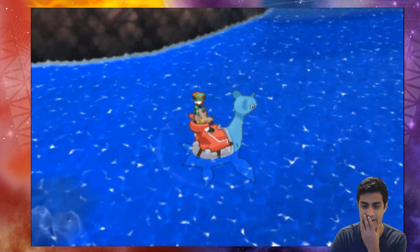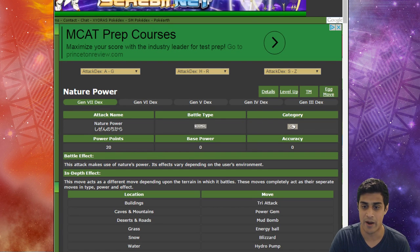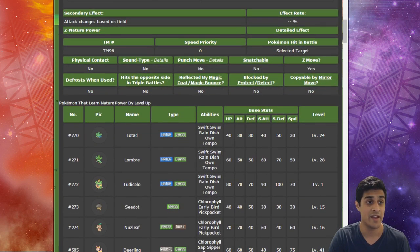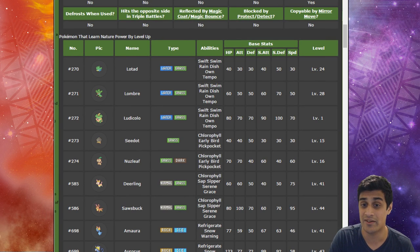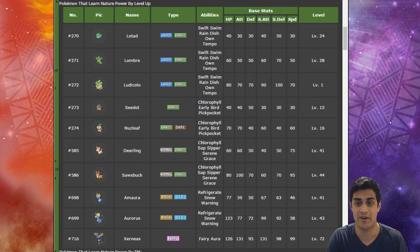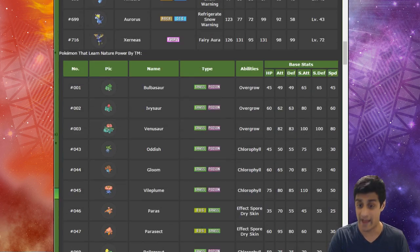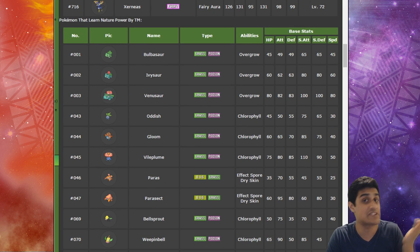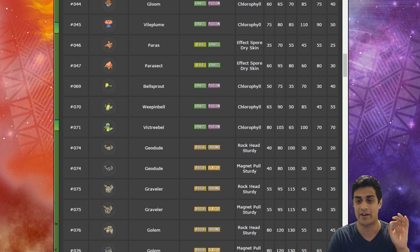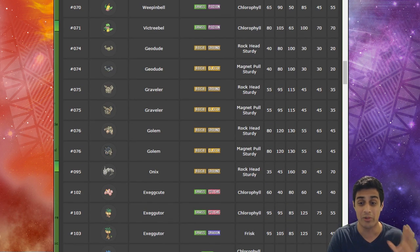We're at the Serebii website taking a look at Nature Power. The original PP with Nature Power is 20, and this attack makes use of nature's power - its effects vary depending on the user's environment. The secondary effect changes based on the field, and Z Nature Power changes type to whatever the environment is as well. Here's an awesome group of Pokemon that learn it by leveling up: Lotad, Lombre, Ludicolo, Seedot, Nuzleaf, Deerling, Sawsbuck, Amaura, Aurorus, and Xerneas. Then we have TM Pokemon - some of these are types you wouldn't expect, like Bulbasaur, Ivysaur, Venusaur, Oddish, Gloom, Vileplume, Paras, Parasect. Parasect using Lava Plume - that's insane! Even Alolan Golem, a rock electric type, can use a water type move.